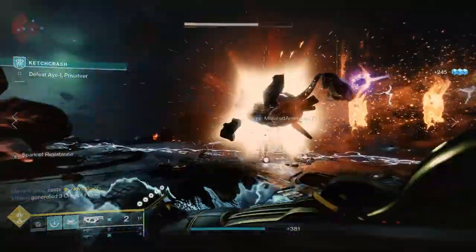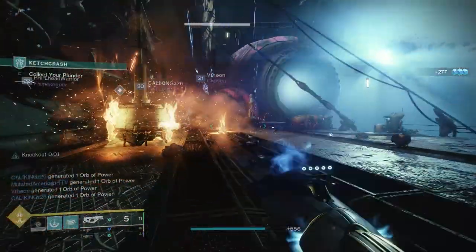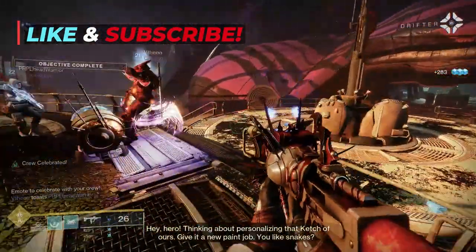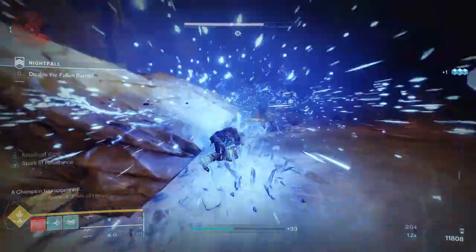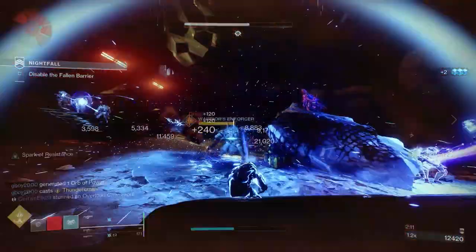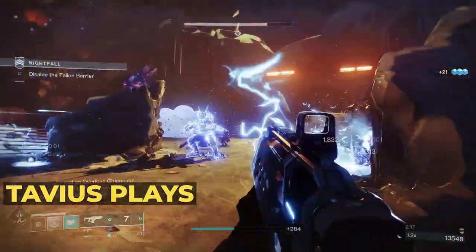And there you have it — Titan Arc 3.0, all about punches with Ballistic Slam. But you can totally do Thunderclap too if you so desire — it works great. If you enjoyed this video don't forget to drop a like and subscribe to the channel. Let me know in the comments if you are running a version of this build. My goal is to give you an idea and you implement and adjust it as you like. Thank you all so much for watching. All my contact info is down in the description — Discord, merch store, Instagram, all that. My name is TaviusPlays, and if you want to watch other Destiny 2 videos you can click here.